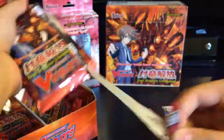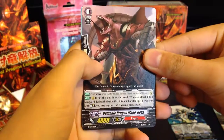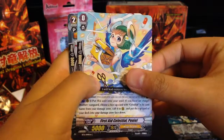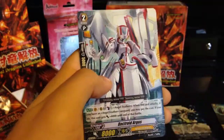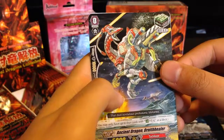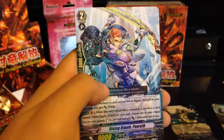I kinda jinxed myself when I told myself that I wasn't getting anything. Demonic Dragon Mage D.Va, First Date Celestial Peniel, Dark Droid Argus, Ancient Dragon Ornith Healer, and a rare Rising Ripple Pavroth — there's the second one.